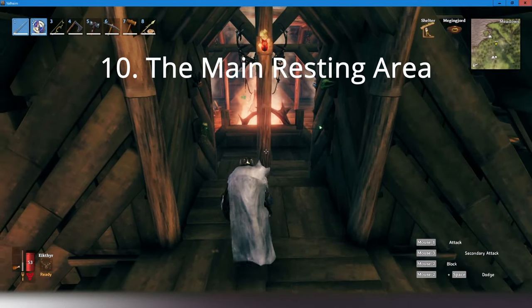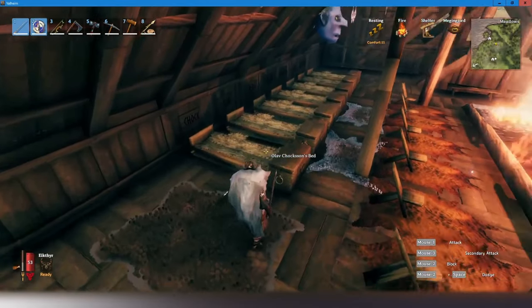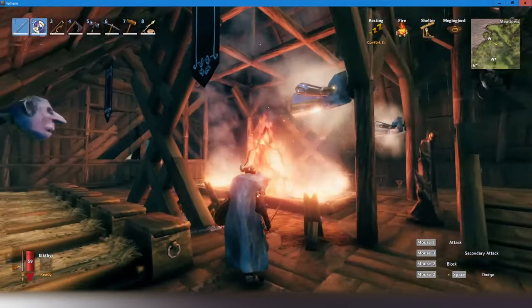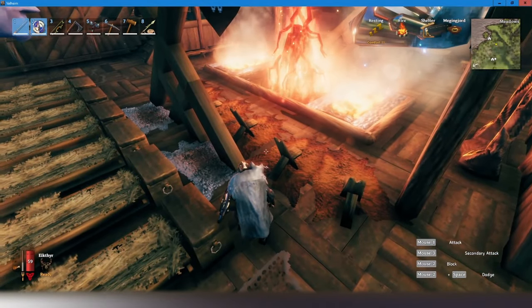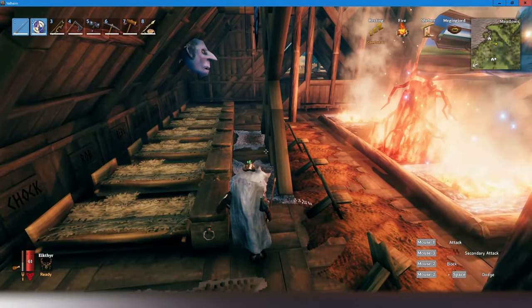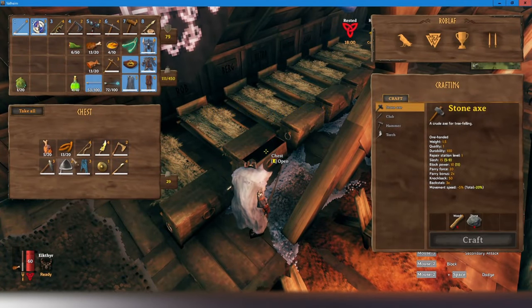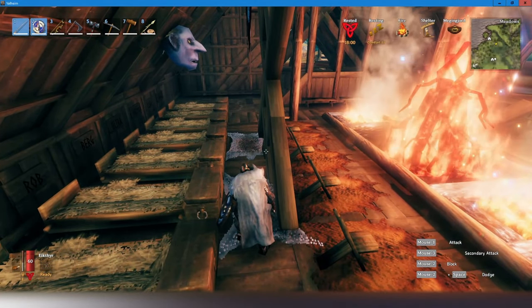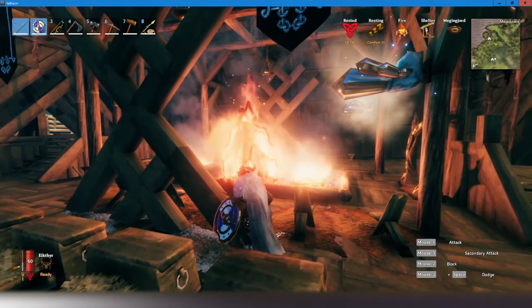Number 10: The main resting area. As you can see, we have a primary area where we have all of our beds. We have a fire so that we can sleep in them at nighttime. We have our trophies all over the walls and rugs to ensure that the comfort level is higher. We also include our personal chests — you'll see food and gear stocked up for later. Having a personal area is great for storage separate from the community and provides a nice place to relax.